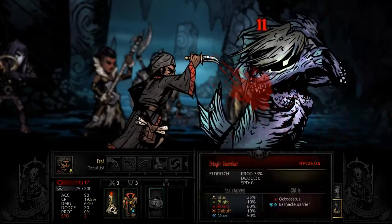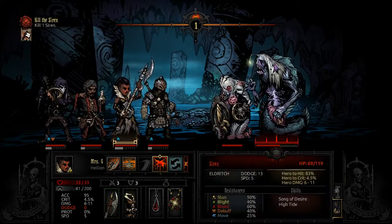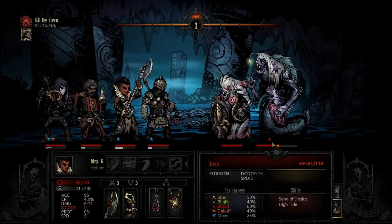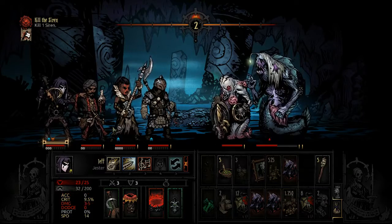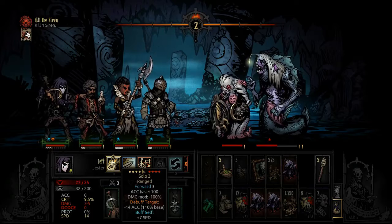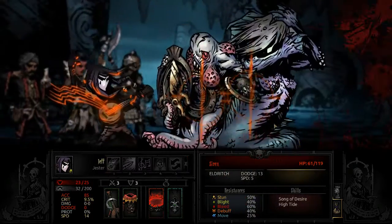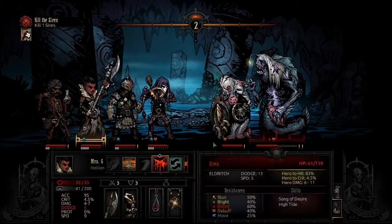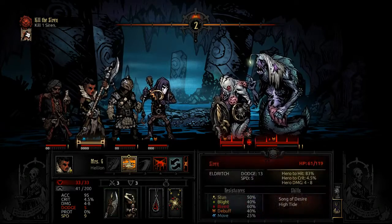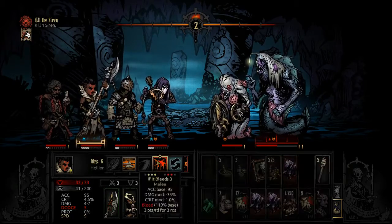He's giving birth to these guys which have ridiculous damage protection. Let's get some bleed on here — he's a fish, let's hope he's not gonna resist it. He didn't! Okay. He's got two actions — not fair. Let's hit him with a solo and hope he doesn't nail us. Maybe I shouldn't have been using that right then but we're doing it anyway.